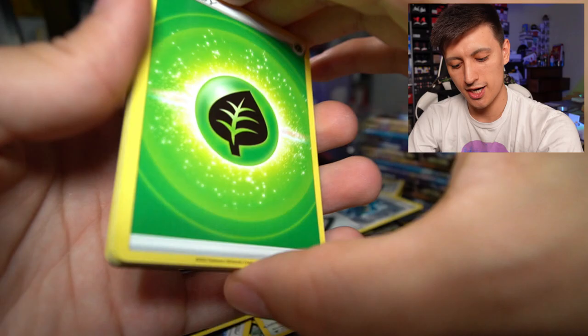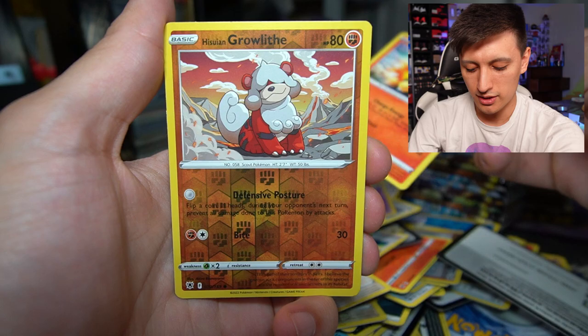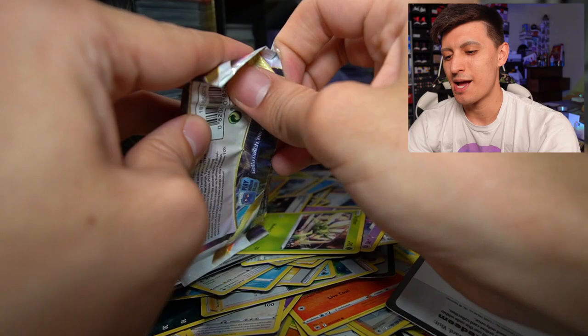Grass Energy, Klara, Grant, Togedemaru, Bergmite, Hippopotas, Scyther, Cyndaquil, another Hisuian Growlithe — and a Hisuian Typhlosion V! I'll take that. I love Typhlosion and to see him as a psychic Pokémon was really really trippy and cool.